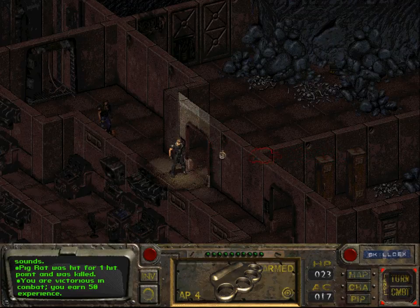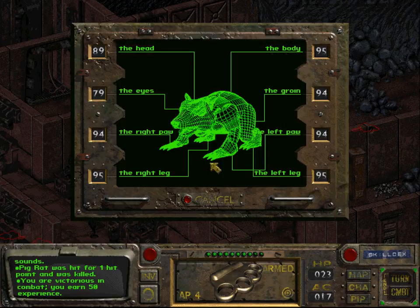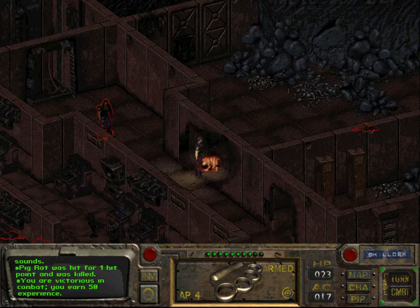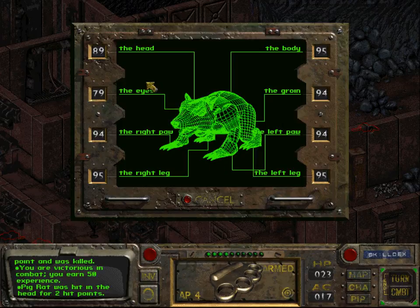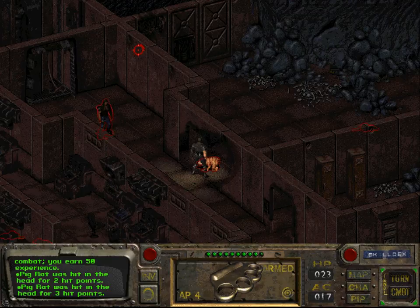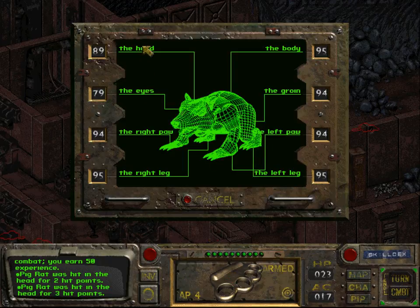Ian and the next enemy — those are called pig rats, by the way. Let us go again for the head, which has an 89% chance of hitting. Didn't get a critical hit this time. Let us again go for the head. We didn't get a critical hit either, but interestingly the turn has ended and the pig rat was not able to attack us in its turn.